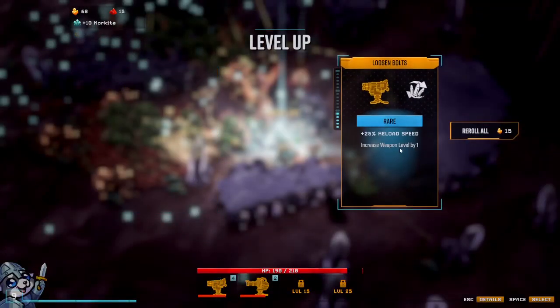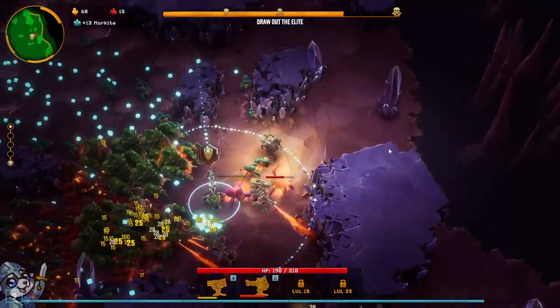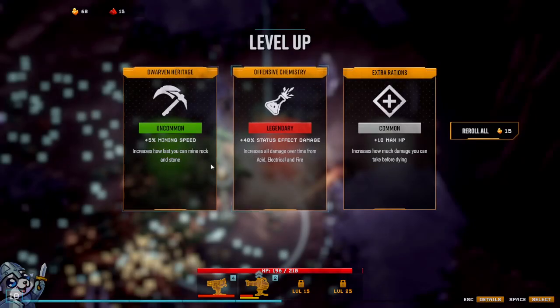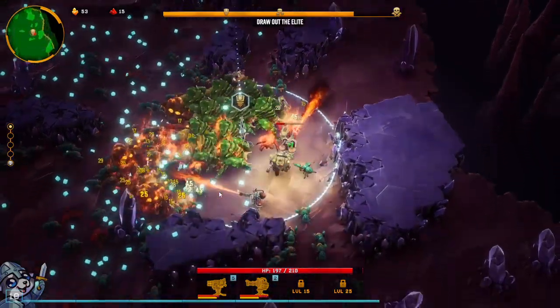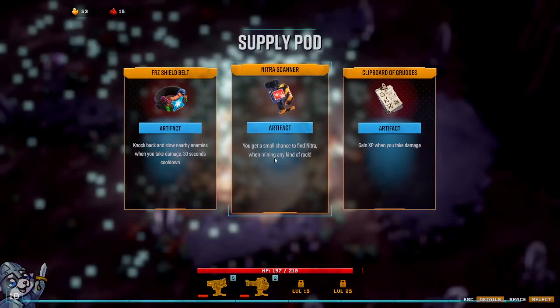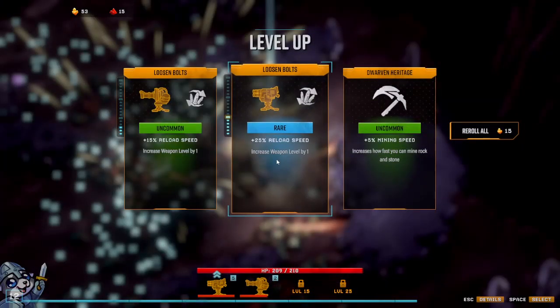Bunch of explosions happening in the back, so I'm a little concerned — but not too much. Delightful level up. I'm going to roll this. Reload speed. Perfect drop. We're taking the Nitra, because we're planning to mine the world, as I often times do.